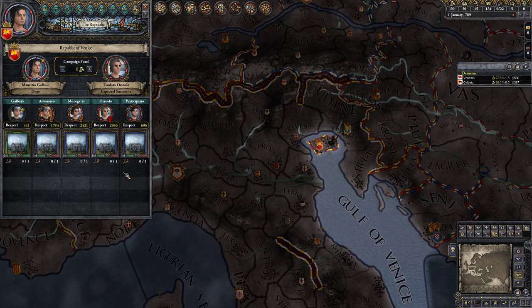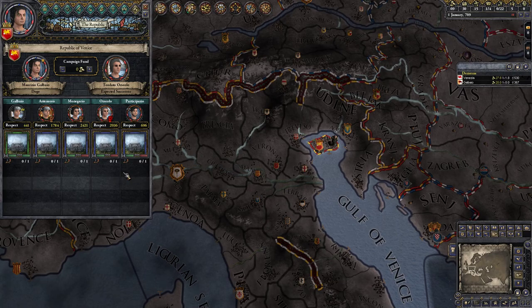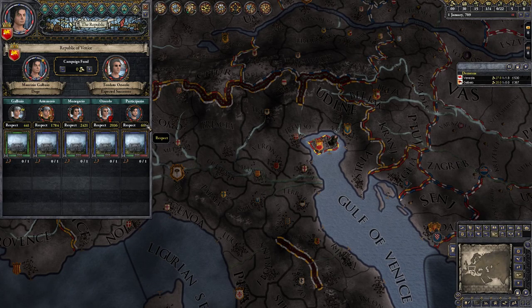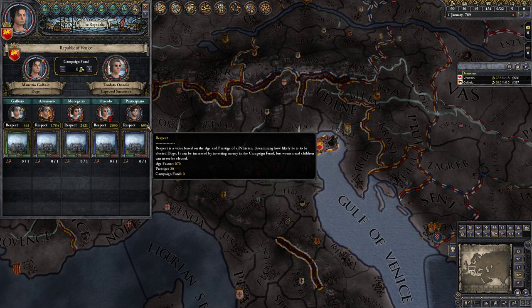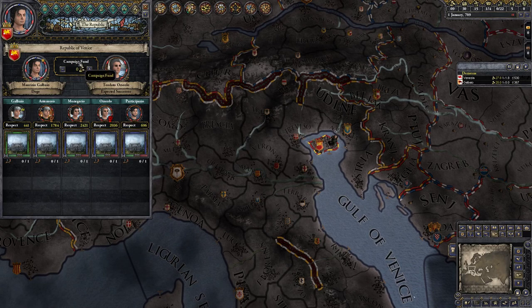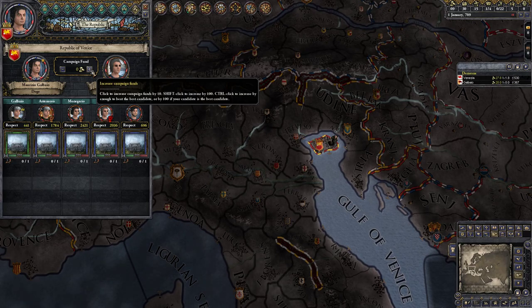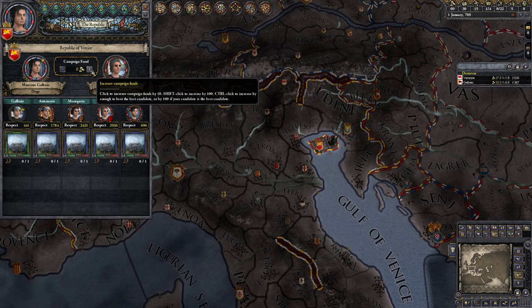I figured out early that republic gameplay is all about intrigue — at least if you play like me and take the very obvious route. Because the first idea was: if I just kill all of these, there's someone new who's not going to have the same respect. You can see how respect is calculated by hovering over it — it has an age factor, prestige, and a campaign fund. We could put in 10 gold per click, shift-click for 100, or ctrl-click to just beat the best candidate.